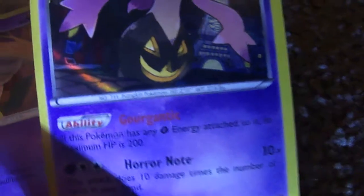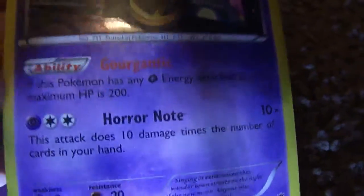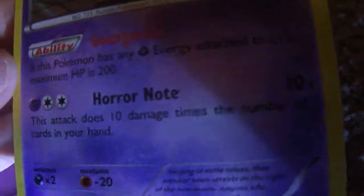Then we've got Gorgist — whatever his name is. His ability is: if this Pokemon has any grass energy attached to it, its maximum HP is 200. That can be really, really good. And then this Horonote attack — I've done over 200 damage with it. It's awesome.